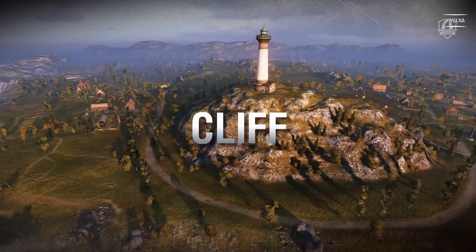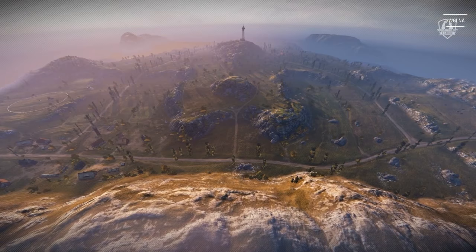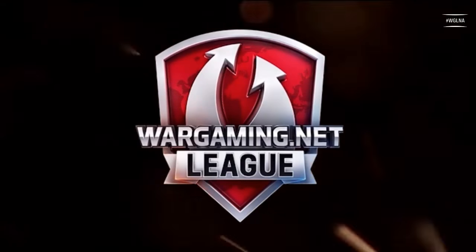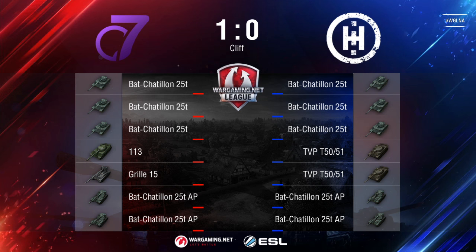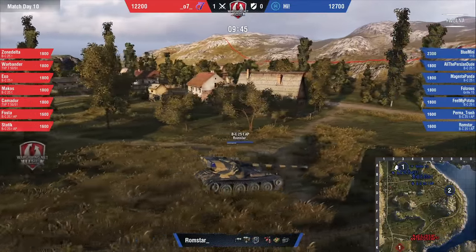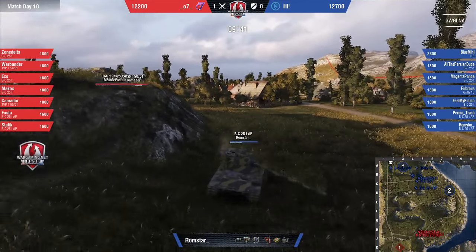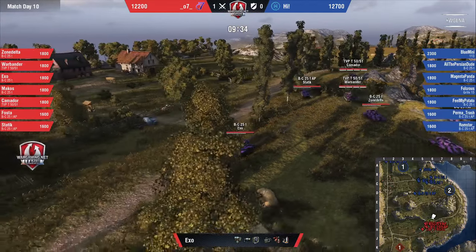Looking at the lineup, I don't see anything that would suggest anything other than aggression. However, when you have that much burst and you set up in crossfires, if anyone wants to push through all those autoloaders... This is a map where we see all autoloaders, a couple TVPs, usually just all Bat-Chats or tier 9 Bat-Chats. Out of 07 we're going to see a 113 and a grill, then three Bat-Chats and two tier 9 Bat-Chats. High coming in with a 113 of their own. Actually, those were backwards — High bringing the 113 and the grill, while 07 brings two TVPs, three Bat-Chats, and two tier 9 Bats.